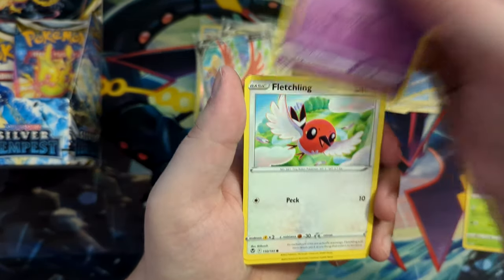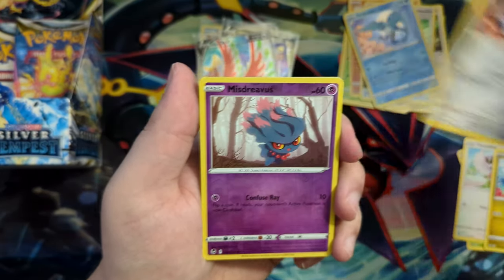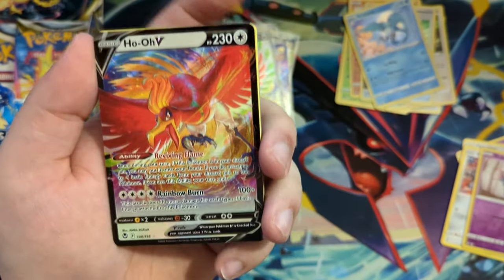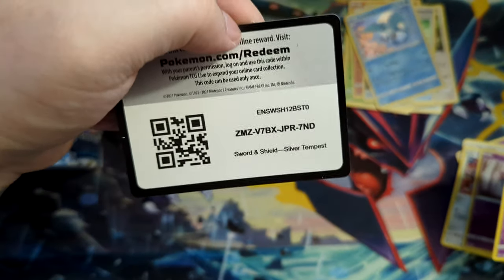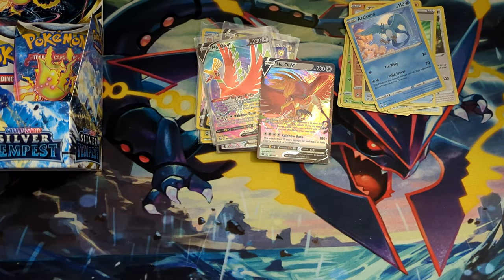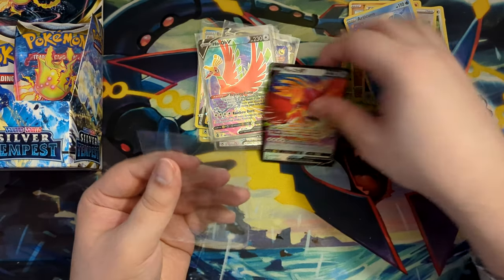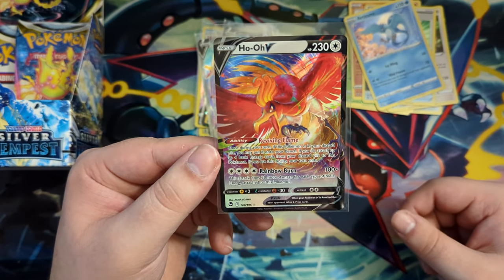Those ones are promos in Crown Zenith, so that's something to look forward to. Nice — another Ho-Oh! We've gotten the Ho-Oh box. Lugia would have been better in terms of an alternate art, but hey, I won't complain because that's a really cool card — the Ho-Oh. Kind of almost looks like an alternate art, but it's not. It's just so well illustrated.